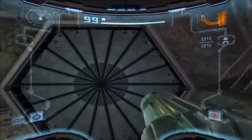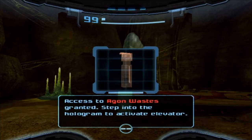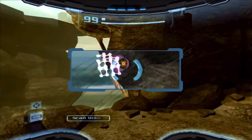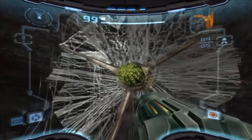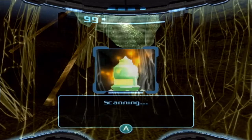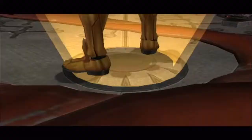This area has an elevator that will take us to Agon Wastes, but there are a couple of things to get first. There's Luminoth lore here — 'Our Heritage' — grab that before going too far. And if you shoot this thing, there's a missile expansion. Missile expansions increase the number of missiles you carry by five, so pick up any that you see. I'll be collecting all of them in the game.